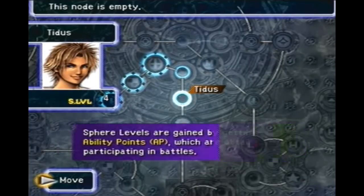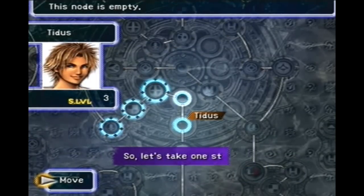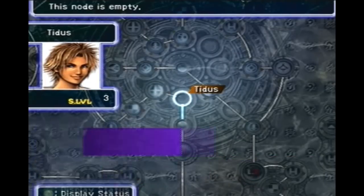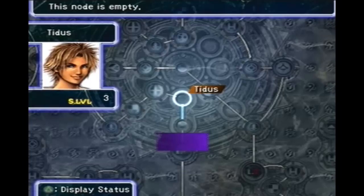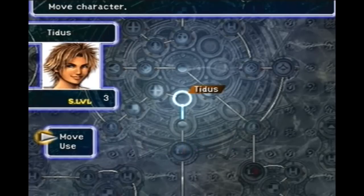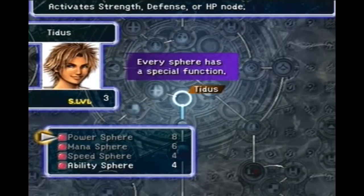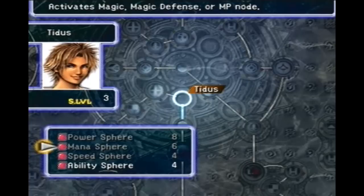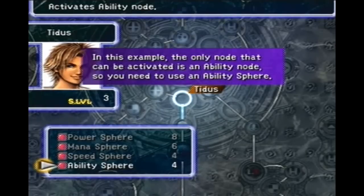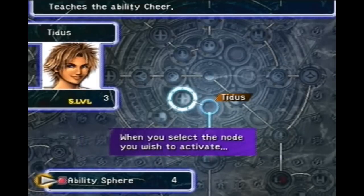Spread out through this grid are ways to increase your stats — there are little spheres that give you 200 HP or spheres that give you an ability, which they're showing you right now. You spend the sphere level to move throughout the grid. You can use ability spheres, power spheres, speed spheres, or mana spheres. Certain nodes — that's what they call them — require certain spheres. To learn abilities you use the ability sphere, power is for strength and HP, and mana is obviously magic.